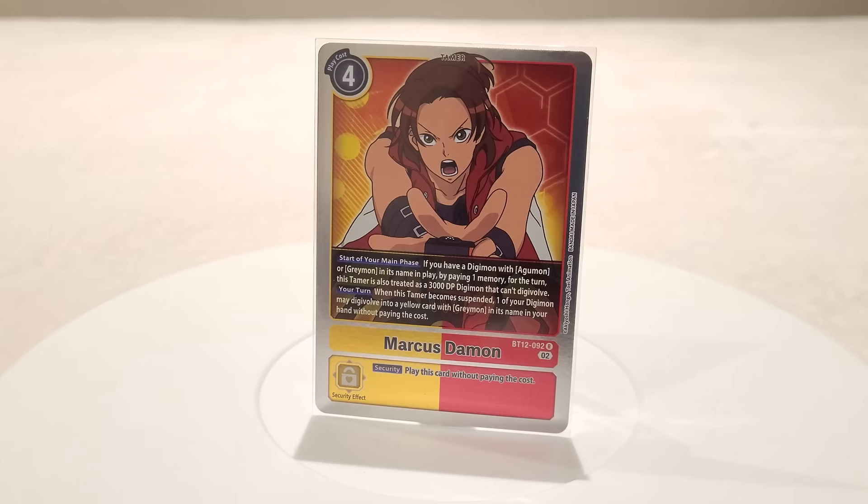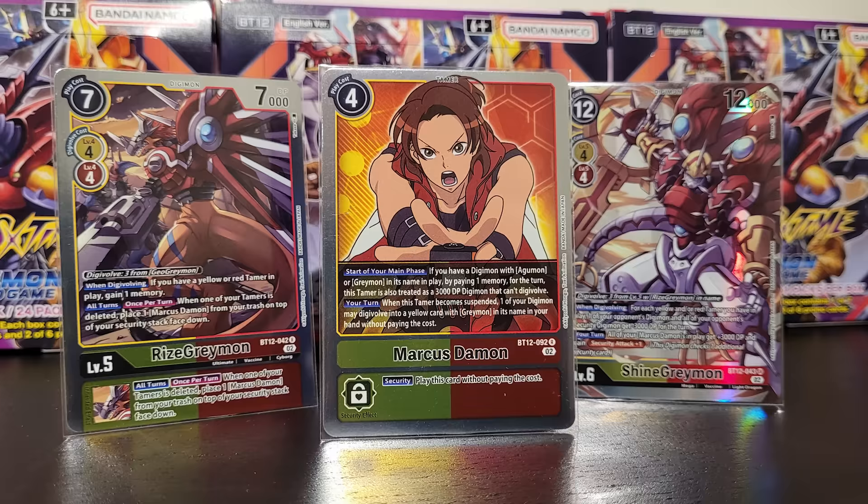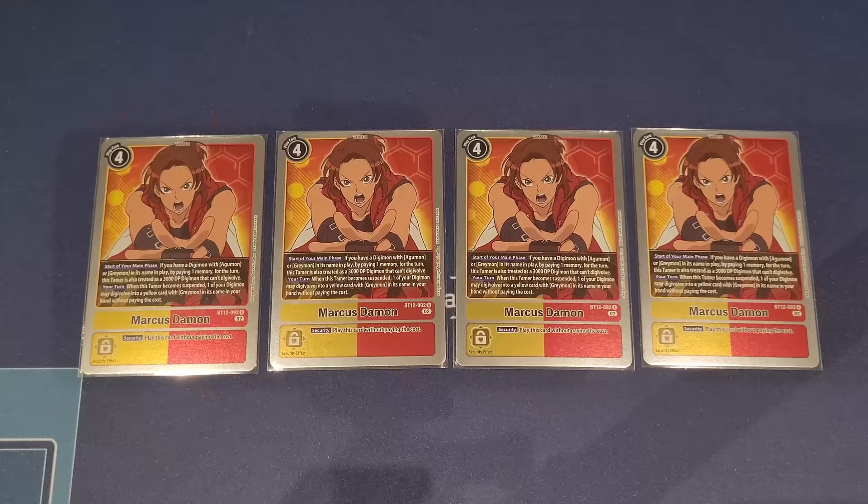Marcus has a secondary effect: when this tamer becomes suspended, one of your Digimon may digivolve into a yellow card with Greymon in its name from your hand without paying memory costs. This lets you turbo into your level four GeoGreymon, into RyzeGreymon, or even into your level sixes like ShineGreymon or WarGreymon. He helps you climb up the Digivolution stack very quickly, and four copies is definitely a must-have — Marcus Damon is actually your main hitter of the deck.